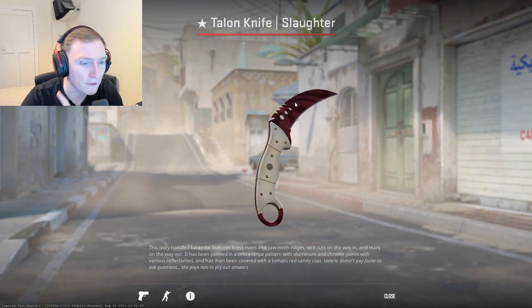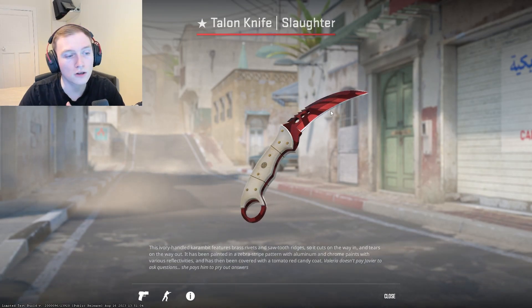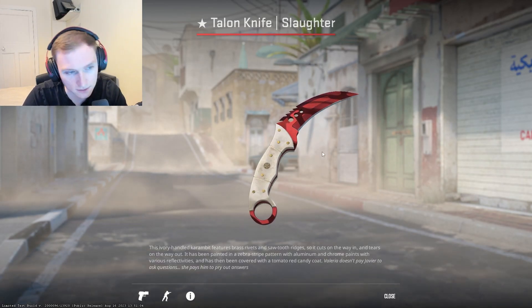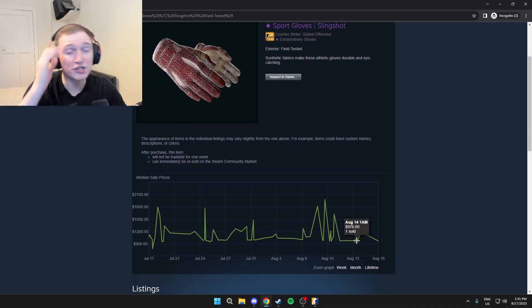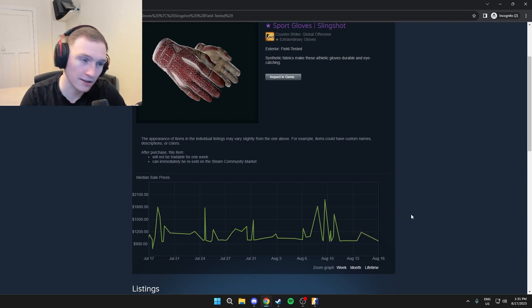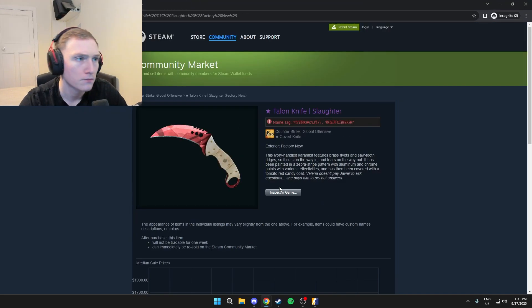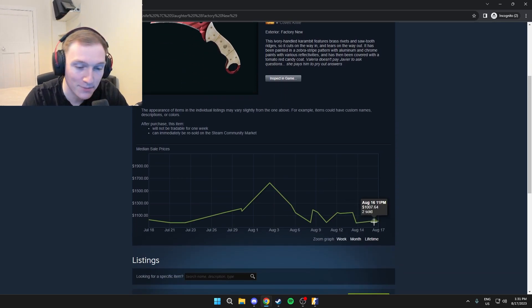I'd recommend getting a factory new slaughter because in minwear you can get little scrapes on the blade. If you're going for a really nice baller combo, just go factory new — it makes sense. On Steam in field tested these go for around 1,200-ish, maybe high nine hundreds. On third parties you can get like 30% off. You do want a lowish float if getting field tested, since low float field tested looks almost like minwear but is generally a lot cheaper. For the knife, factory new for sure, which on Steam is again around a thousand dollars.